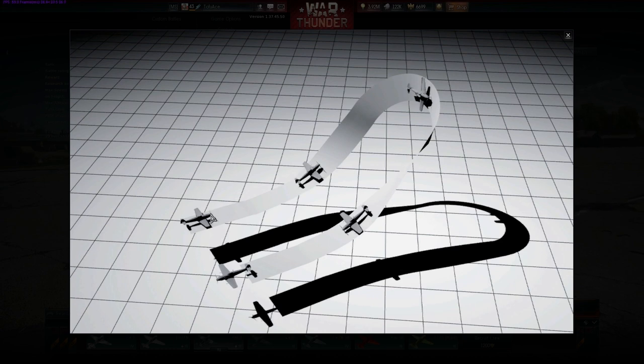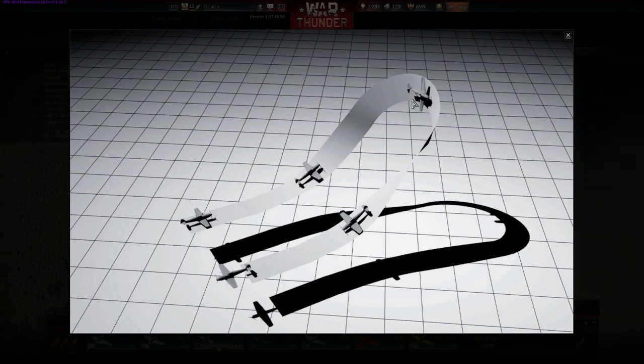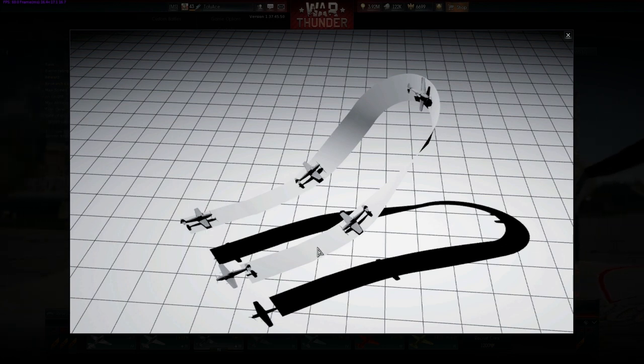Now, the Immelmann turn — what's so special about it? Why not just roll on your side and pull back to turn? The reason you want to do this is it gives you a tighter turn using gravity. Gravity pulls you toward the ground, and when you're on your side pulling back on the stick, gravity piles on top of that, giving you an additional force — a much tighter turn than simply flying level, rolling over, and turning in a circle. When you pull up you're slowing down a little, which also helps you turn.